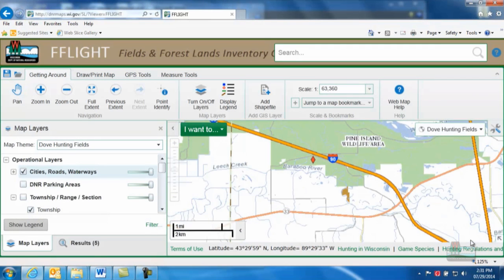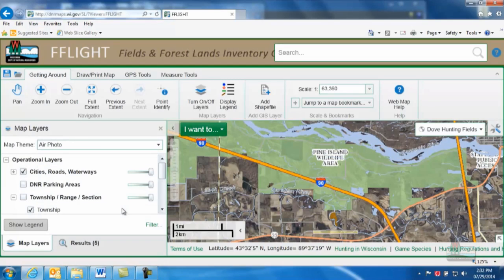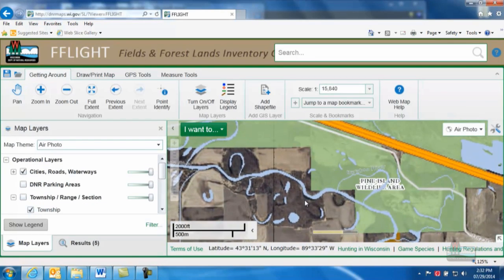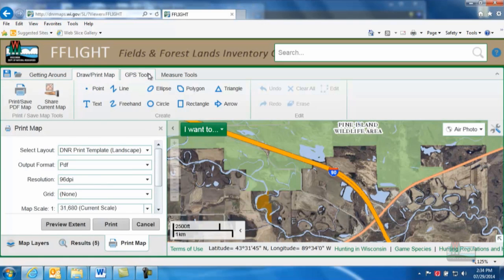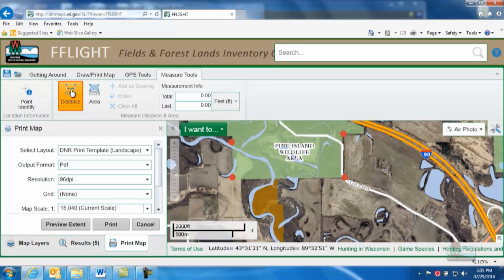Now let's look at some of the other features that FLITE offers. You can use it to find DNR parking areas, overlay township, range, and section descriptions, view topography so you can get a better idea of how an area will look once you're on the ground, check out aerial images of the area you're interested in hunting, and more. You can even use these other tabs to print maps for your hunting trip, find GPS coordinates to help you navigate, and measure the acreage of a stand or the distance you'll have to walk from the roadway to reach the center of a field.